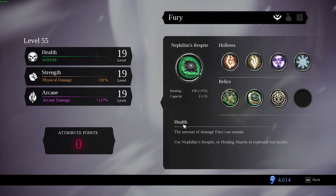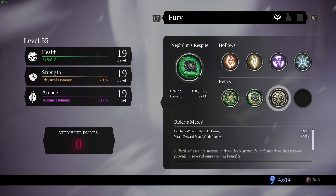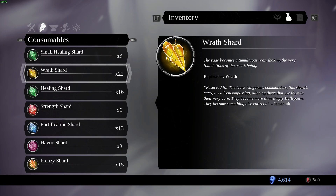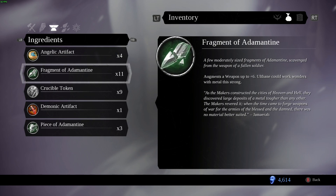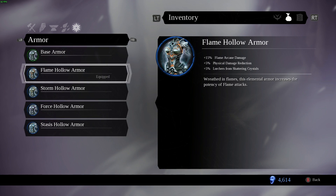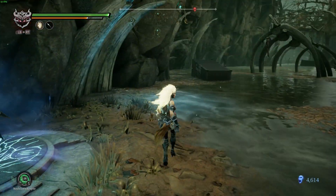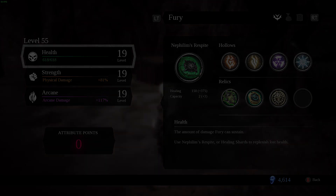Okay guys, we are done here. We still have one thing left — not sure what that is. We've got all of our Hollows — that's all good. We have 11 fragments of adamantine. I haven't really been doing the arena — I should probably try and get that done. We got all the hollow armors. Alright guys, we are done here. We'll stop here and pick this back up in the next episode. See you guys next time.